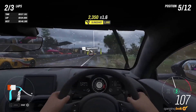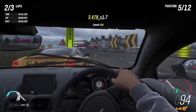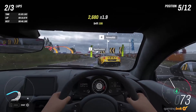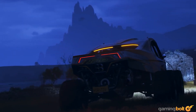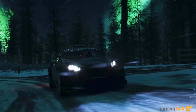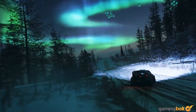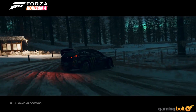Forza Horizon 4: Fortune Island. Dynamic weather is already a thing in Forza Horizon 4, but Fortune Island takes things to the extreme. Along with the treacherous terrain, there's copious rain and lightning storms to make things even more difficult. There's also, on a less extreme note, Aurora Borealis — yes, at this time of year, at this time of day, localized on an island, and you can indeed see it.